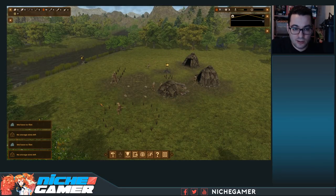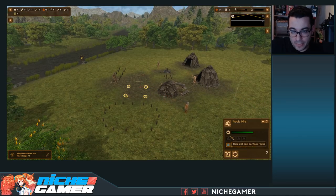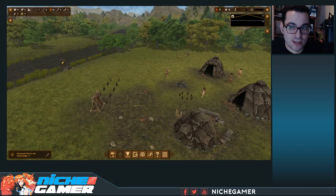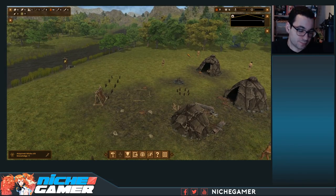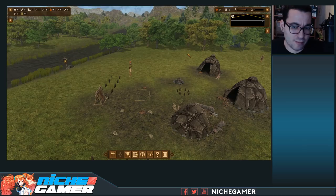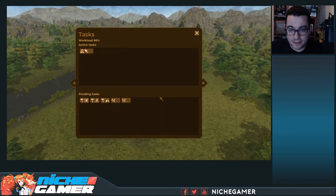We've got about two skins in queue. Once those are done they can build the storage tent — you need four dry skins and eight sticks. They spam you with alerts: no storage spots, no flint — okay, okay, I get it. Sticks times 10, cool. We almost have enough knowledge for our first unlock, and the first thing we should get is food drying, because food drying is critical to making food last longer — for meats, fish, and more. Drying and salting food to preserve it is as old as mankind.